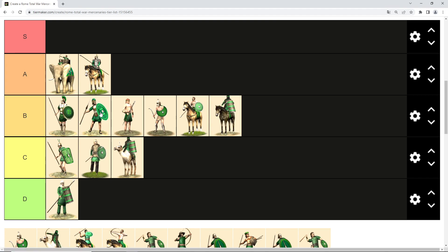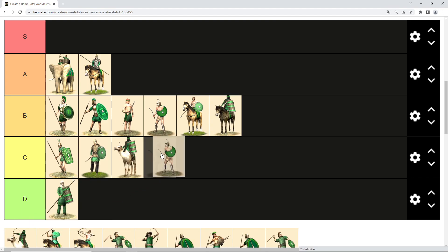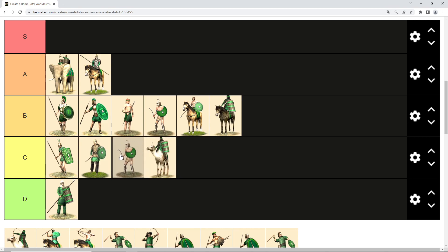Their ability to use formation puts them ahead of the Cilician pirates, and they are kind of equivalent to scutari or hastati from faction rosters. Then as the last infantry unit we have Thracian mercenaries — pretty similar to Bastanai mercenaries even in image, but they only have one hit point, making them quite a bit weaker even though cheaper. They may be okay as a flanking force but are not reliable for holding a line, so C tier.